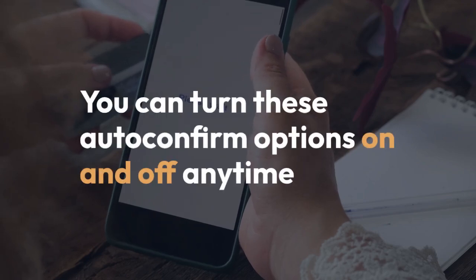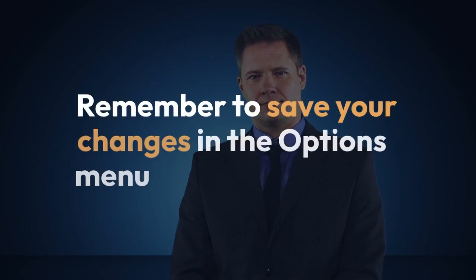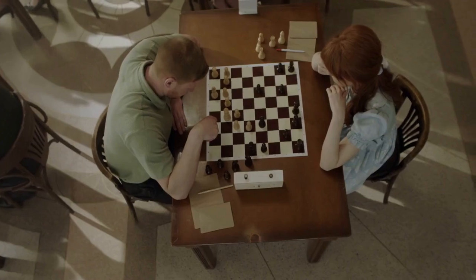You can turn these Auto-Confirm options on and off anytime by visiting the same Options menu. Remember to save your changes after making adjustments to ensure they're applied. That's all there is to it.